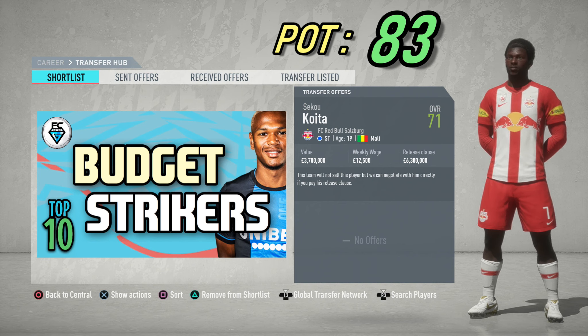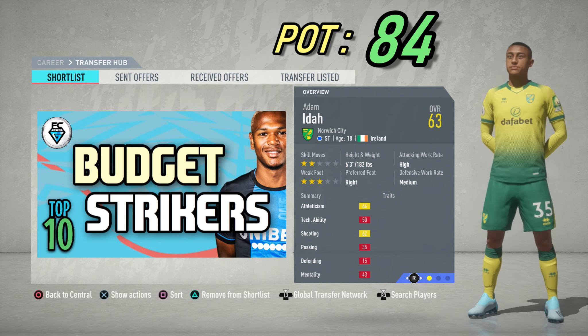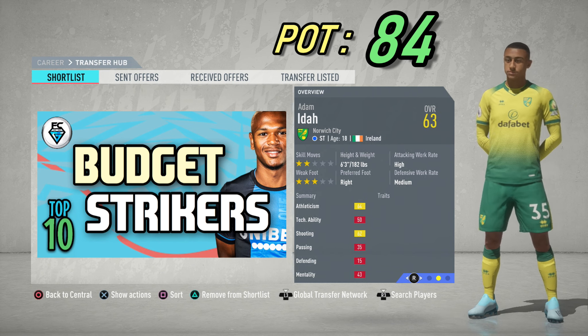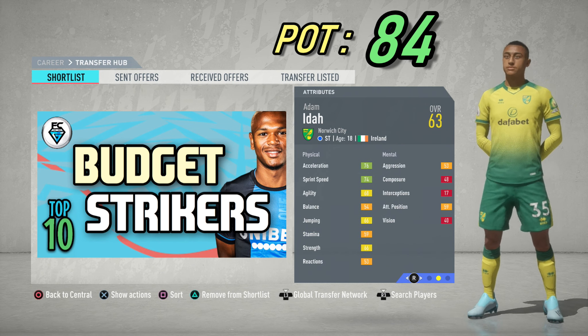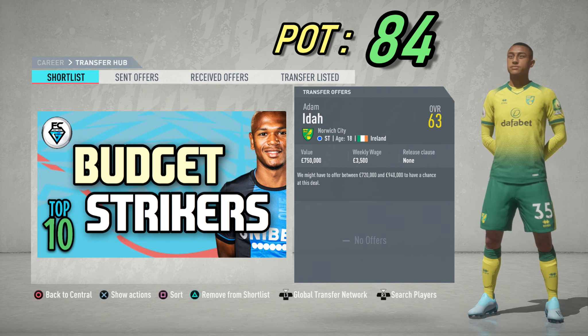Next up is a striker who's perfect for a road to glory, and he also has a real face — that's Adam Eydar from Norwich City. He's 18 years of age from the Republic of Ireland with 2-star skills and a 3-star weak foot. He's 6'3 tall. He has an overall of 63 and a potential of 84, with 76 acceleration and 74 sprint speed. You can pick him up in the first window for around 800k.